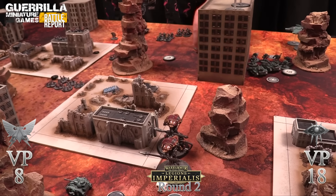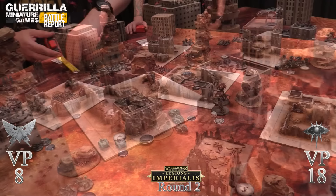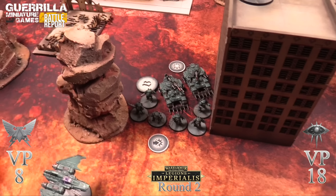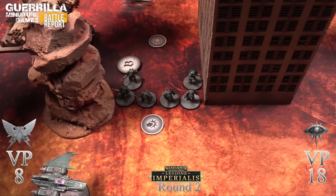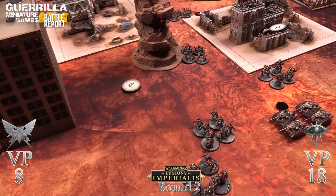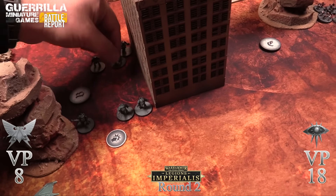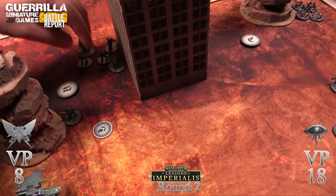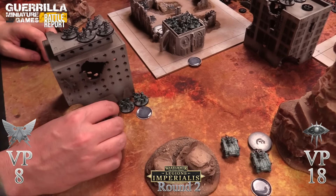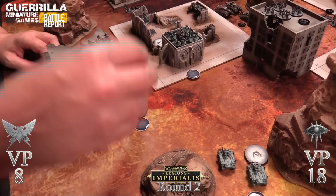Terminators deep-strike in, and the dreads move back to hold the zone with their charge order since they have nothing to charge. More infantry pile into the squad getting base to base. The Thraces charge into the infantry unit on a charge order. The terminators land from deep-strike and decide to charge the Leman Russes - it's the most valuable trade available, since sentinels aren't necessarily a good trade whereas Russes are.